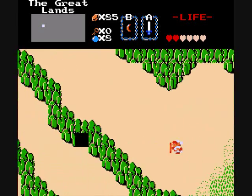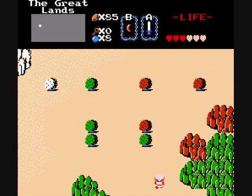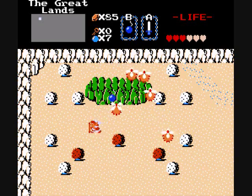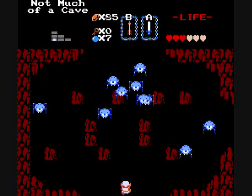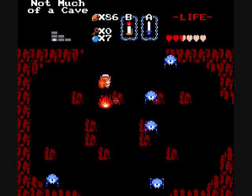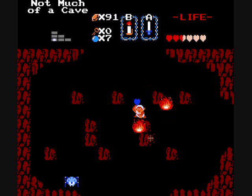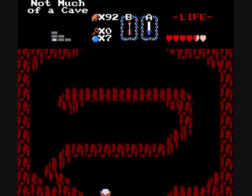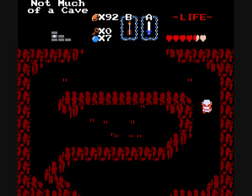Alright, now that we got that, I think it's time to maybe explore the world a little bit more. What do we have here? I think this is not much more than a good money-grinding spot, because these blue tektites are good for money. Also good for money? Oh, I've got the white sword now — duh. If I still had the regular sword, I would have needed to use the arrow to kill them.